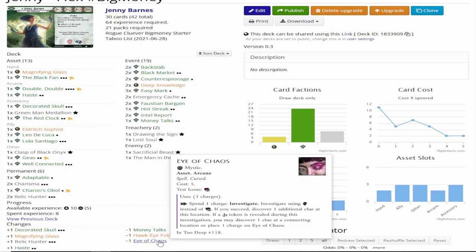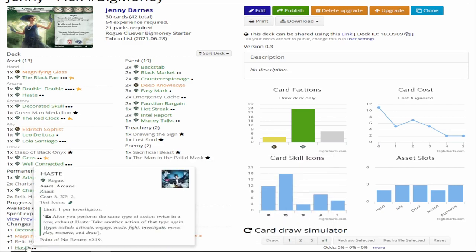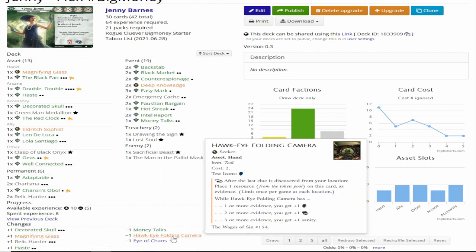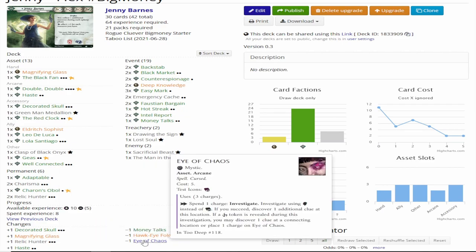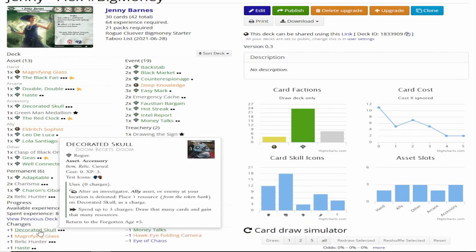I've decided the Eye of Chaos is a much too expensive payoff for a thing I don't really need. I don't need the clue-finding ability it gets me, and in fact, Haste performs a very similar role in the Arcane slot, but it's much more versatile, so I'd much rather be running it. And since I don't need Eye of Chaos anymore, I'm switching out my Hawkeye Folding Camera for a Magnifying Glass.